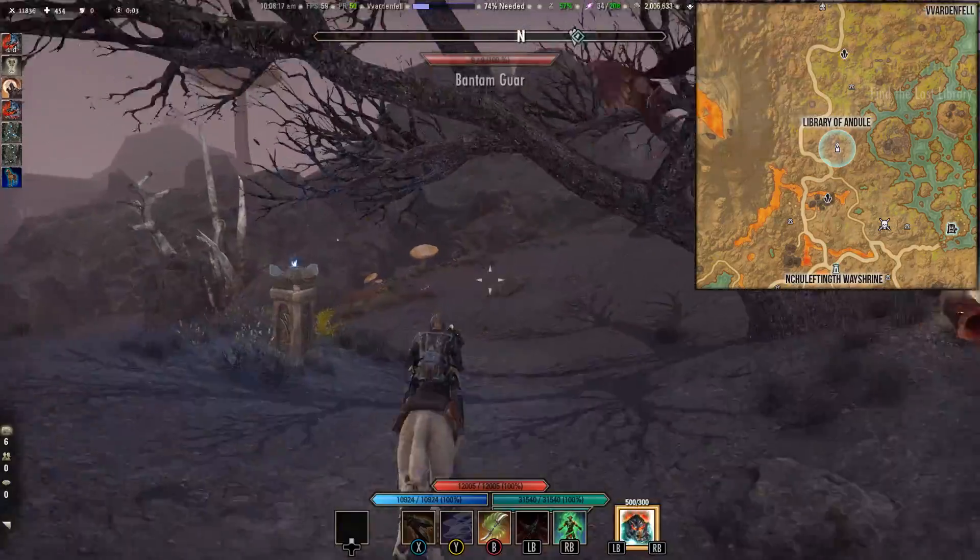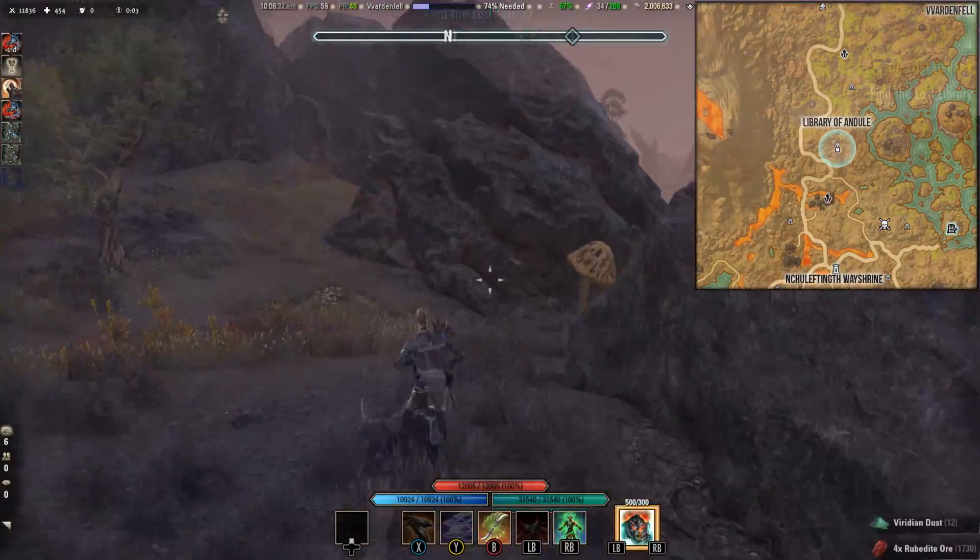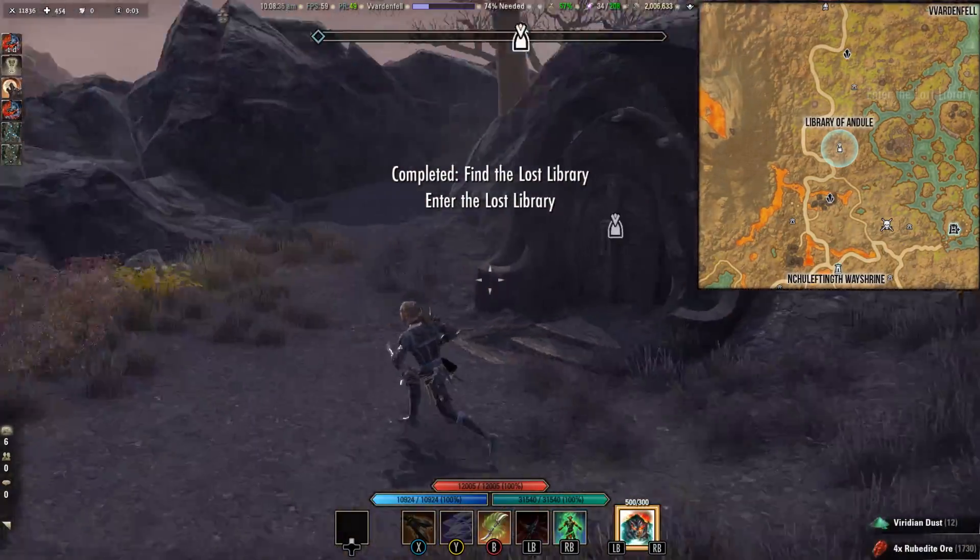You have to find the Lost Library, which is marked on your map. You can find the Library of Andule north of the Juliet Wayshrine.